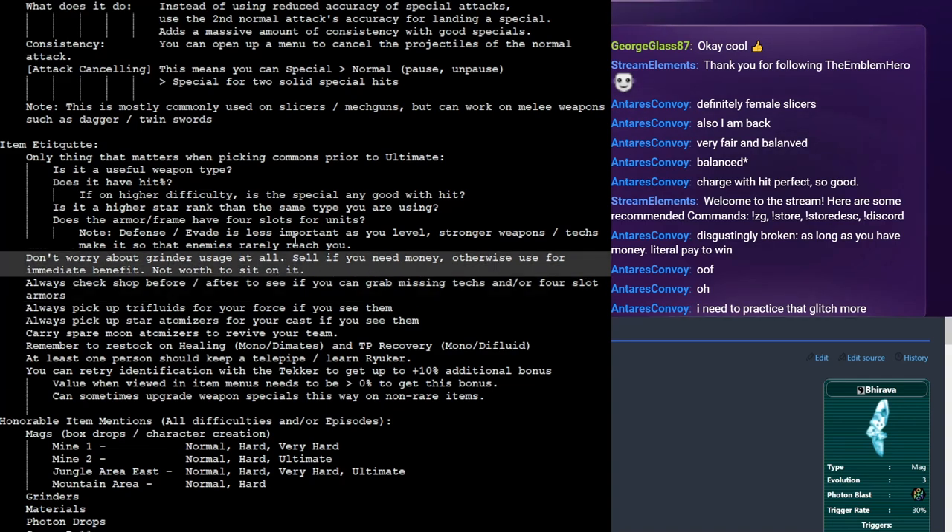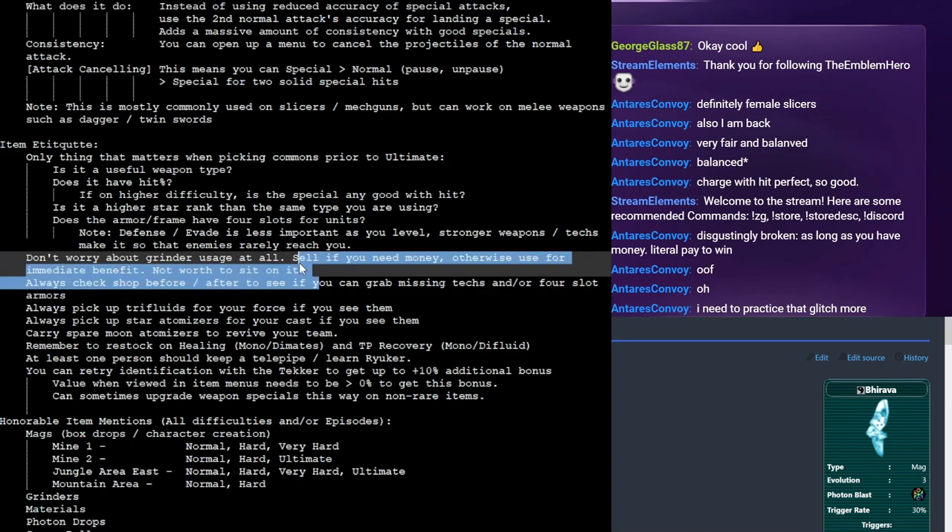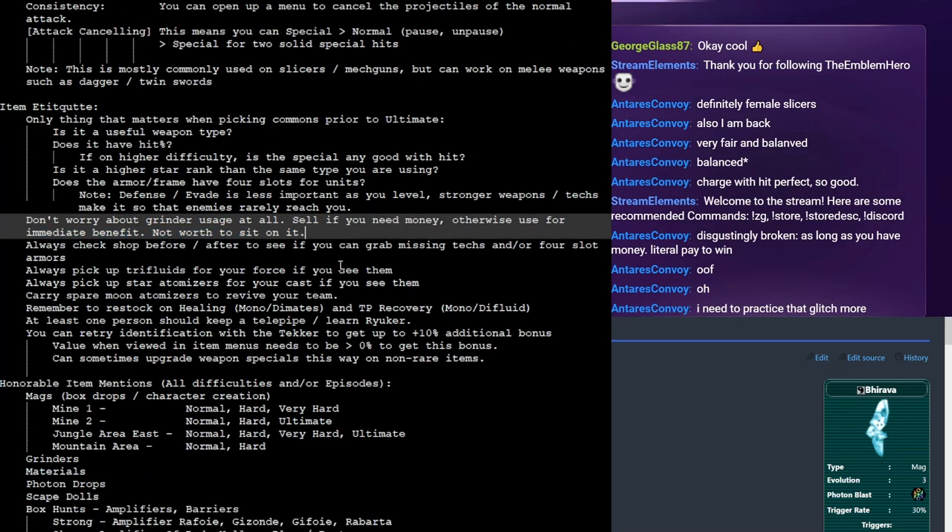There are also items called grinders — mono grinders, di grinders, and tri grinders. My philosophy: if you're not sure, just use it or sell it, but don't sit on it. It's pretty easy to get these throughout the game and there are a lot of quests that reward them, particularly if you have access to Ephinea Episode 4. It's more important that you get two or three extra damage per swing during a boss fight than to hold them and save five minutes in ultimate. If it's stopping you from getting upgrades for your mag or getting a technique, absolutely sell the grinders.